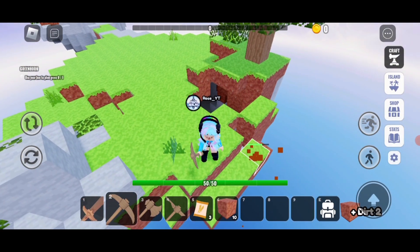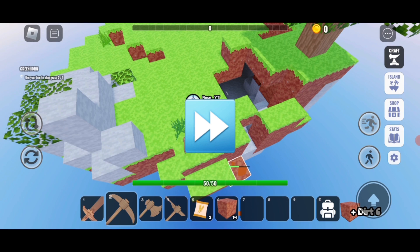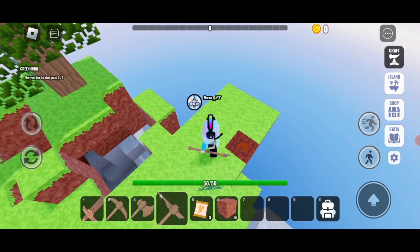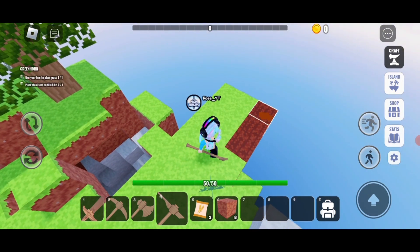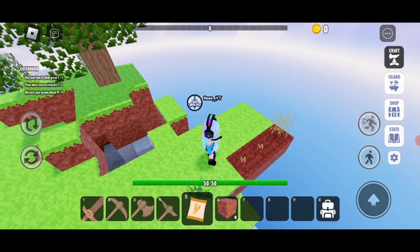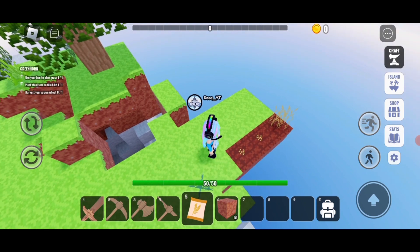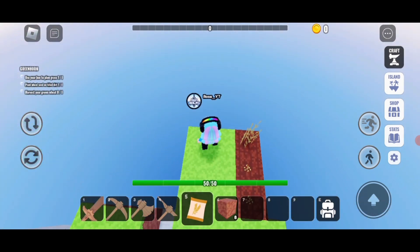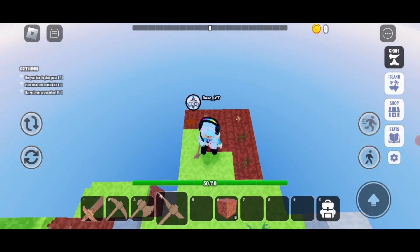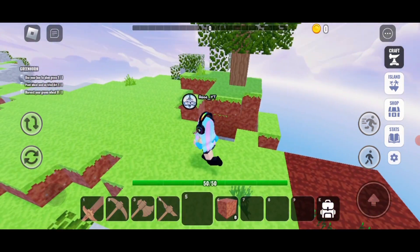I'm not the best with this on mobile. Now we need to till out spots for the seeds. First seeds are going to be wheat since they are the only ones we have unlocked right now. There — now to fill in the rest with seeds, but we will need to buy more.